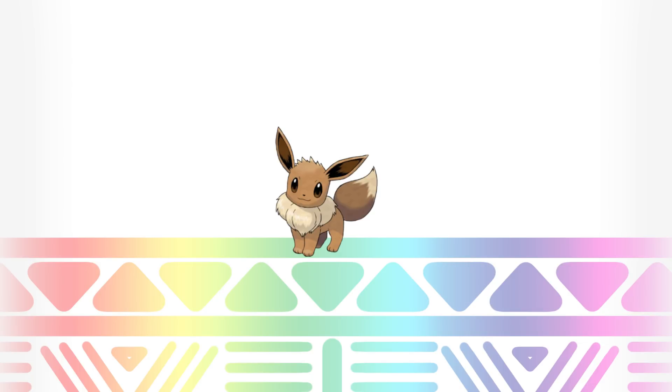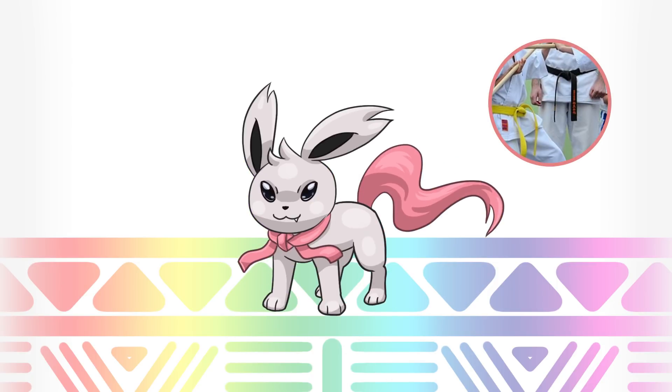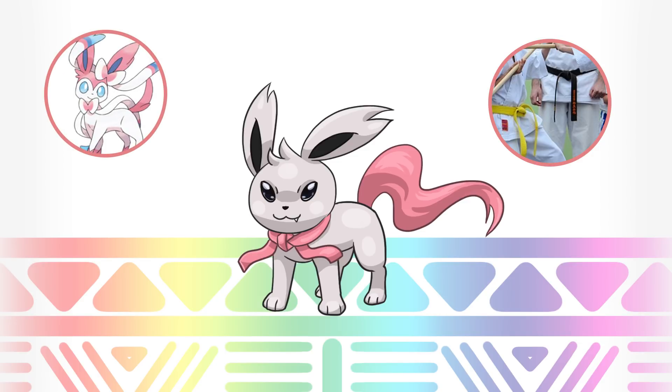Eevee's random type is Fighting. Inspired by the clothes of Japanese martial arts, I turned Eevee into a cute little fighter. I made the belt pink for two reasons: one, I couldn't find any real pink belt so it wouldn't be associated with any particular sport or style, and two, because Sylveon is partly pink and it kind of makes sense for Eevee to be white and pink like Sylveon — which it evolves into, but not in this generation.